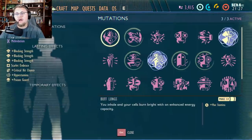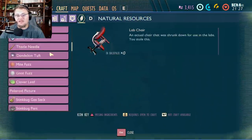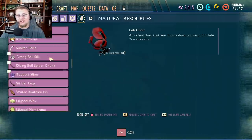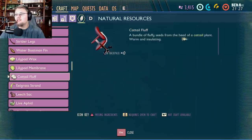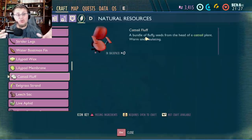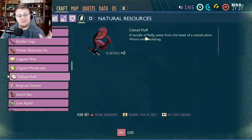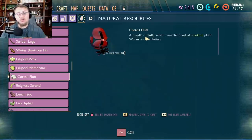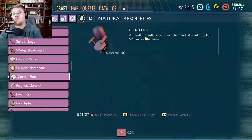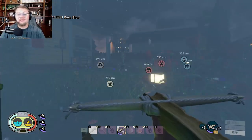There are also other things pointing toward new biomes. If I go to my crafting area and scroll down to find Cattail Fluff — cattails are plants growing in the pond — its description reads 'a bundle of fluffy seeds from the head of a cattail plant, warm and insulating.' That 'warm and insulating' makes me believe at some point we're going to have a cold biome or weather mechanic that requires warm clothing or insulated homes so you don't freeze to death, some sort of seasons system.